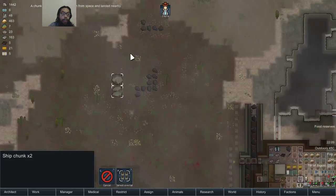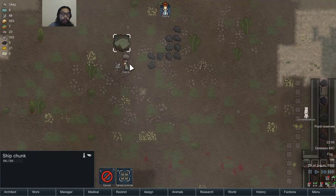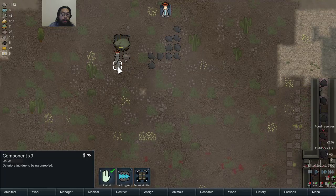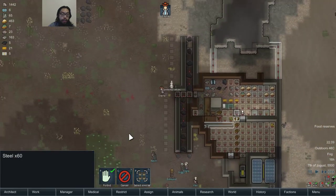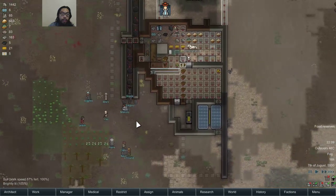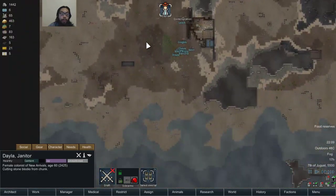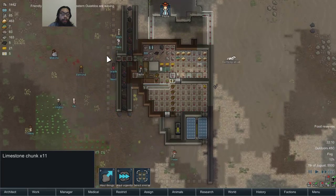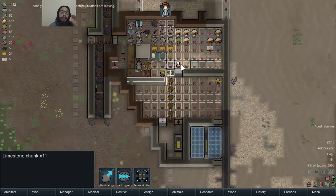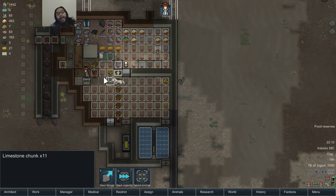That's definitely going to be useful. I need that steel and the components. I'm going to make sure I haul these components right away, and then the steel. Should I be building stuff out of slate now? I think I should start building stuff out of slate now.